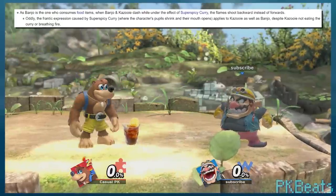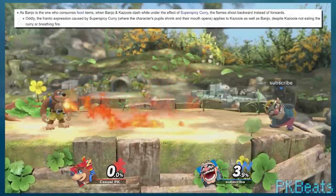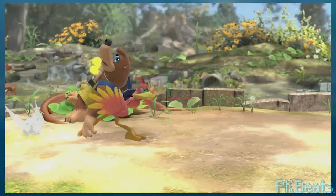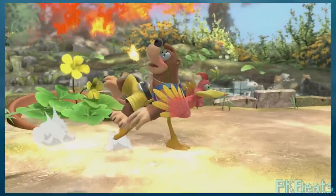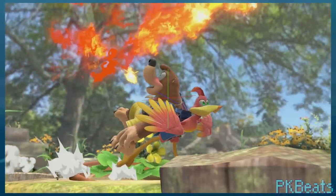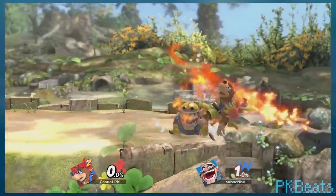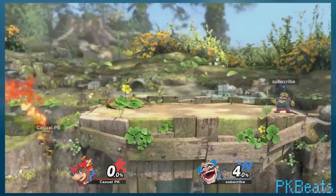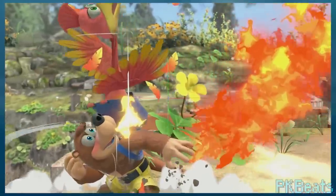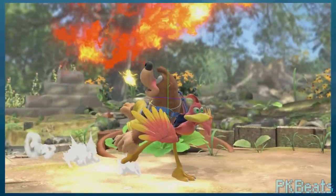Because Banjo is the one who consumes food items — not Kazooie — when you eat the super spicy curry, only Banjo is affected. Which means when you use the Banjo and Kazooie dash, with Kazooie facing forward and Banjo sort of hanging on the back, the flames will shoot out from behind you instead of in front. I think that's a really nice example of paying attention to the details. The hitbox is definitely not the same and still comes directly from Banjo. And even while Kazooie isn't affected by the curry, she still gains a frantic expression to accompany it.